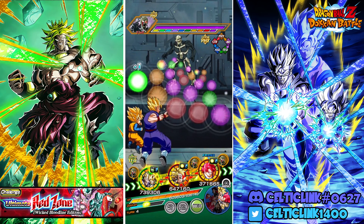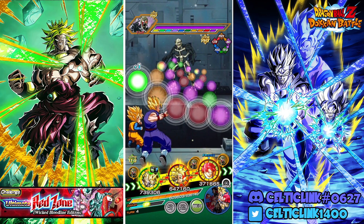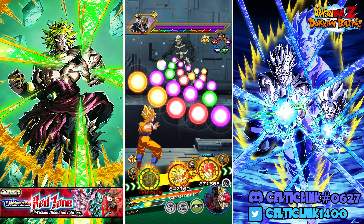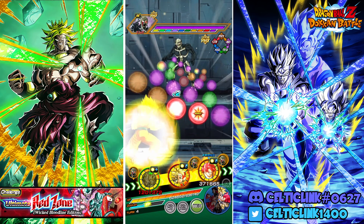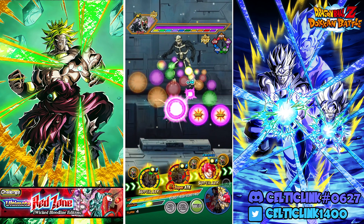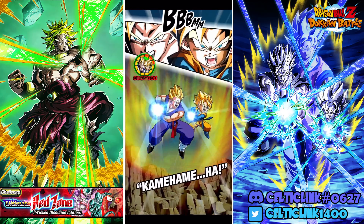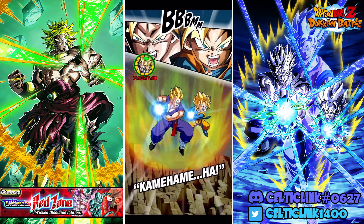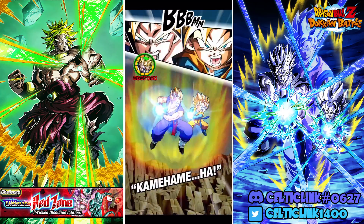We have 340k defense. We're going to grab this and hope that one attack is not a super. That hit did not feel good at all. We're going to have to hope God Goku dodges everything — 170 on a normal. A little scary, but that's also not bad considering these guys only have 340 on defense and nothing else. They survived — that's pretty good.